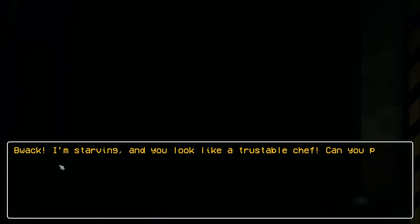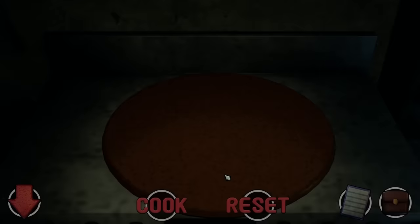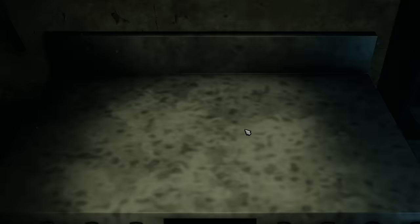Chica's Kitchen! 'I'm starving and you look like a trustable chef — can you prepare me a pizza with meat, cheese, and mushrooms?' Sounds so good. Safety rules — what a joke. I need another key card to open that door. Everything in here needs a key — have they not heard of maybe not locking every single room? Oh, the oven! What am I cooking right now? I didn't even put the pizza on there — reset.